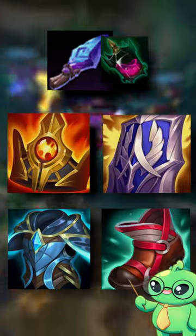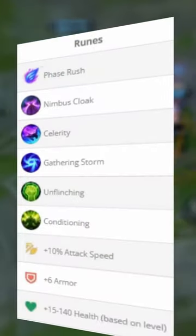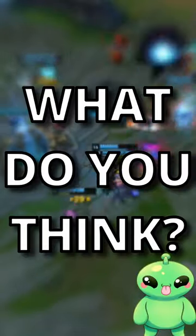Go for this supportive tanky build with Ionian boots for cooldown reduction, and to be a frontline. For your runes, take phase rush. This guy is challenger — but what do you think of the strategy?